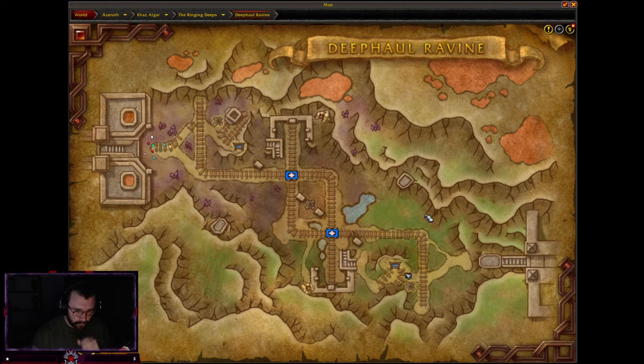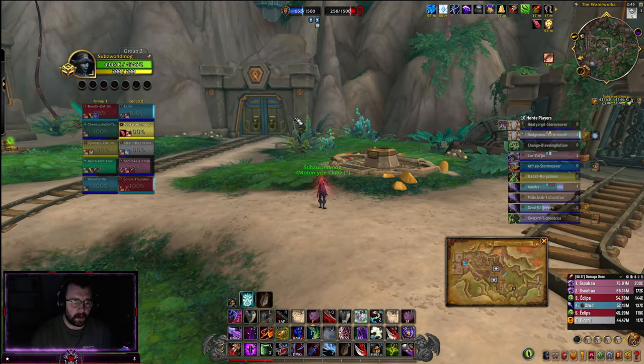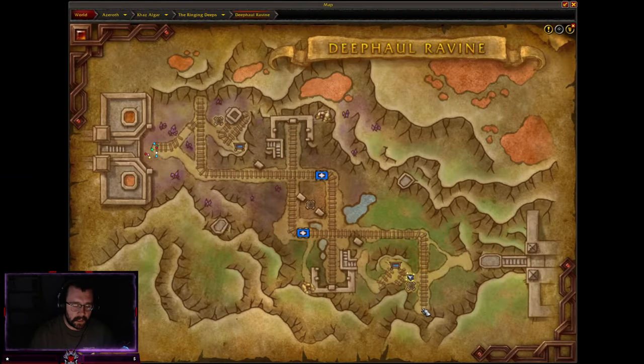It looks like we're farming them. So one team will start over here, one team will start over here — I think these are the only res spots you have. Carts come out of these gates over here and go across. It's kind of like Deepwind where you have to capture the carts until they capture over here and here.